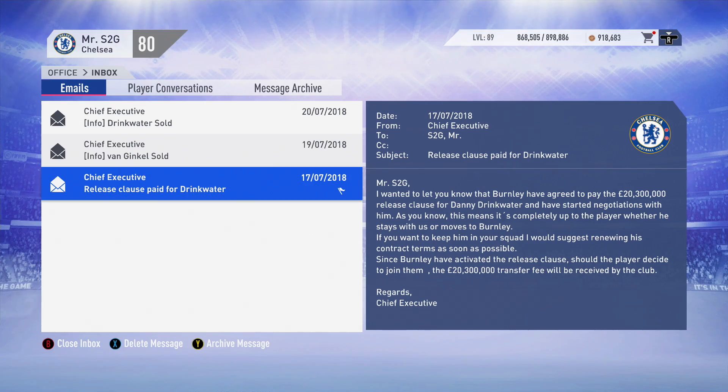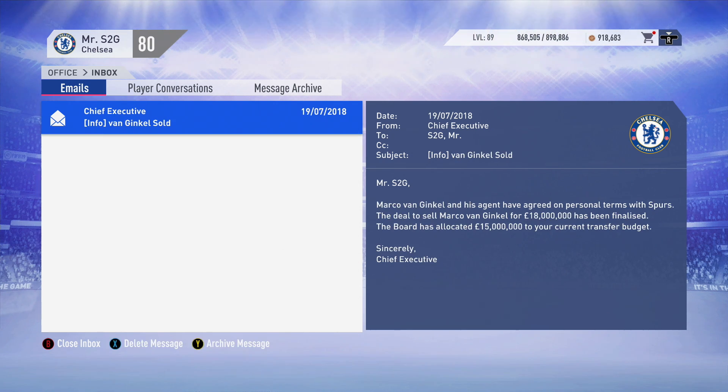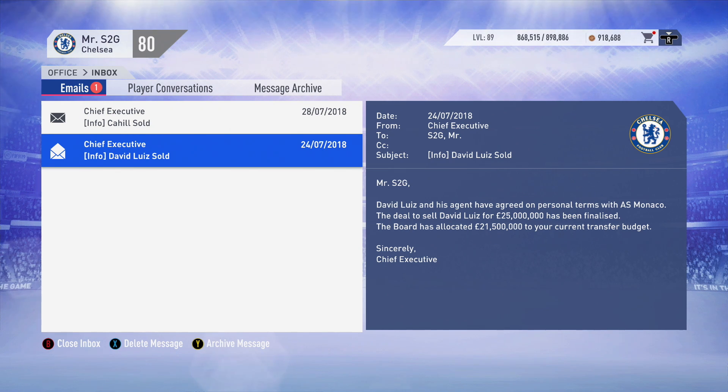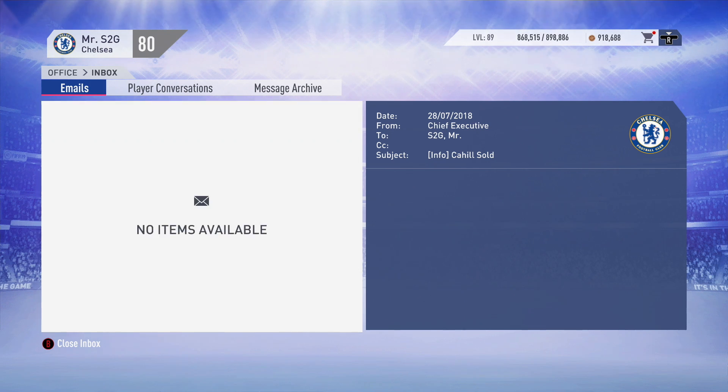We've managed some important outgoing transfers. Burnley paid Danny Drinkwater's £20 million release clause - I didn't really need to keep him. I also decided to sell Van Kingpil for about £18 million to Spurs, giving us about £70 million to make more signings. David Luiz has been sold to Monaco for £25 million, and Cahill has been sold to PSG for about £8 million. We need to get young blood in and get rid of the old guard - that's exactly what I've done by signing Marquinhos and getting rid of Cahill and David Luiz.